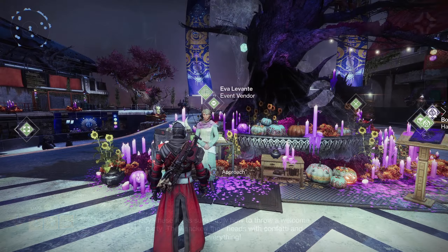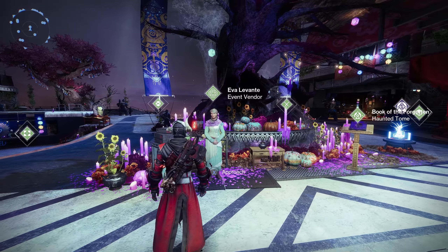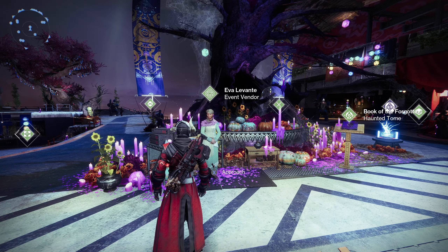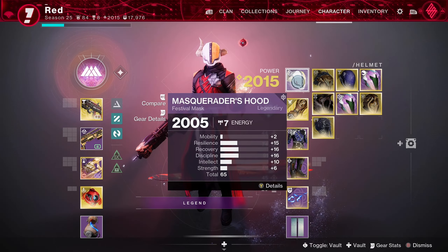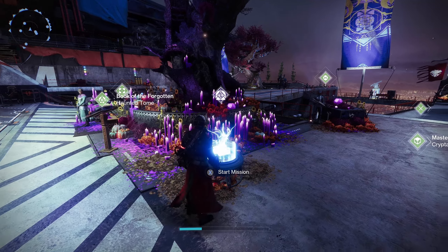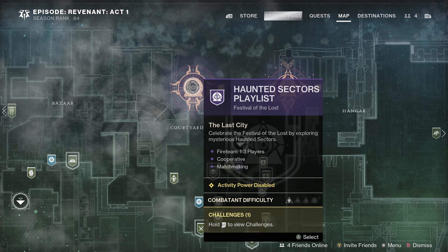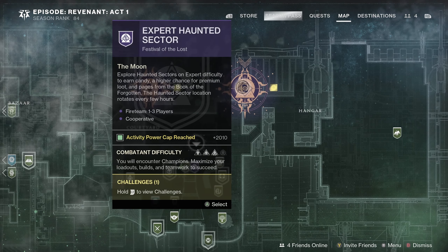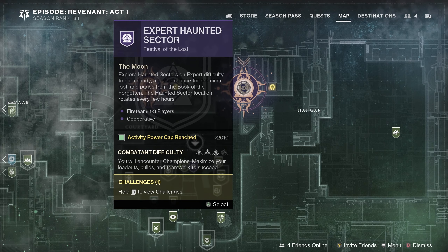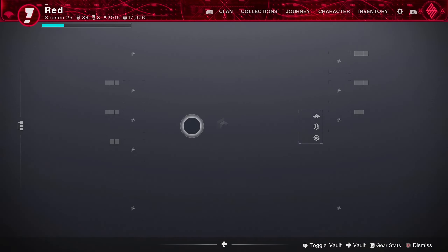Just come here first to Eva Levante to pick up the quest — she'll be in her normal spot within the Tower when these events are on. The first step is equipping the mask she provides you and then jumping into haunted lost sectors. These can be accessed via the interactable node here in the Tower, or by going to the Tower map and selecting the haunted lost sector playlist. This will be the only one you have unlocked at the moment, with expert ones unlocking after you complete the intro quest.